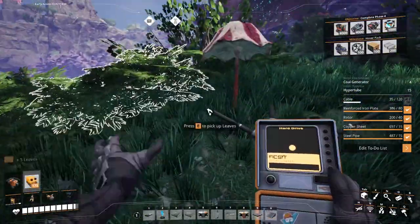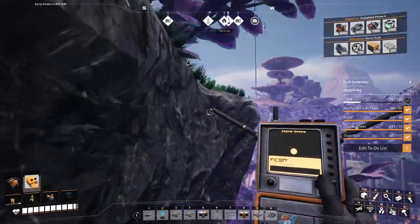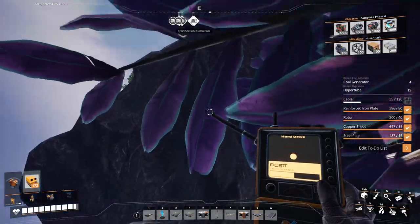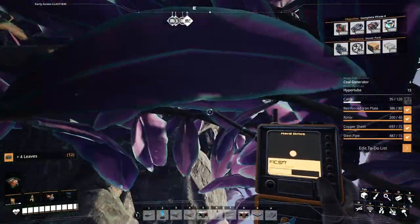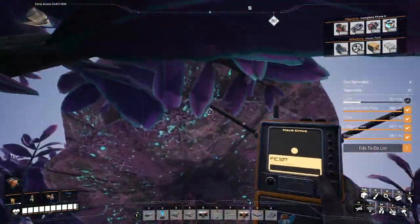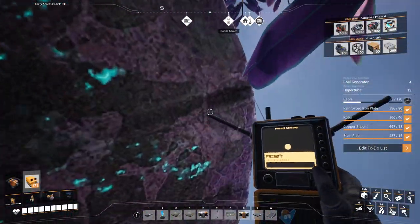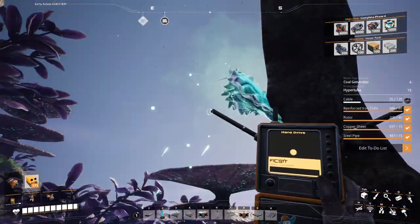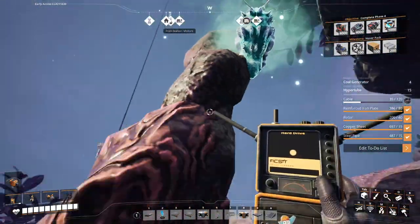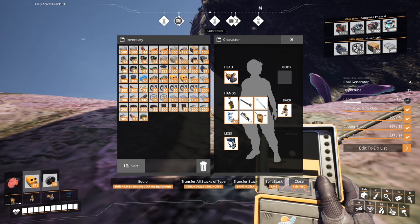Looks like it's on the top of this hill — lovely. It's the best way to get up there. Let's start by doing this. We got a power slug, let's take you. No room for power slug — trash the grass.